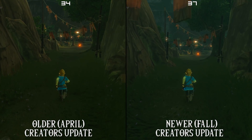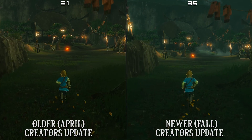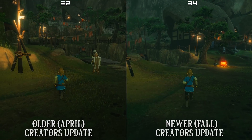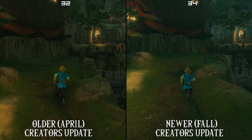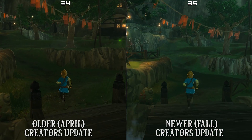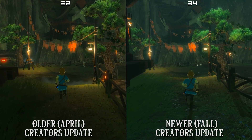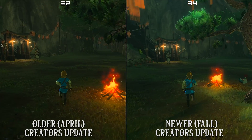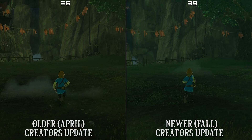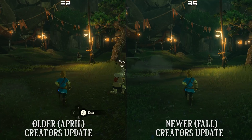In our first scene we arrive at Kakariko Village and as you can already see on the right hand side, the new Fall Creators Update is already offering us better performance in this scenario. The most important figure to us as users is the minimum FPS number and as we can see it is holding up quite well using the newest Windows Update. It must also be noted that game mode is turned off in both of these comparisons. In the Kakariko test scenario we have to give the win to the new Fall Update for performance.